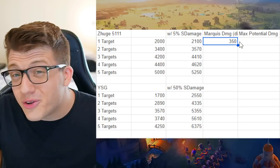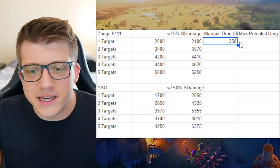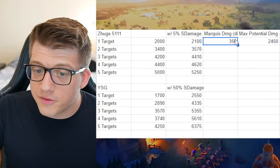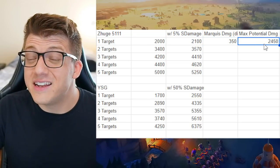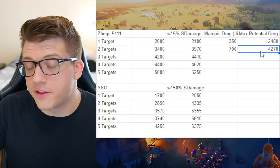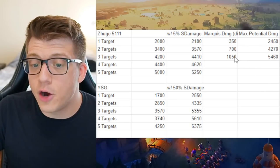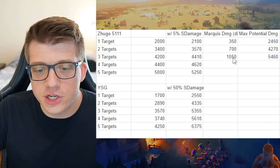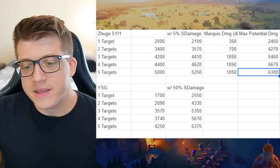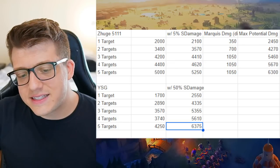If you hit one target, you're probably only going to hit one target with the Marquee effect as well — the max total damage from hitting one target with Zoogliang, accounting for this, is 2,450. That is still lower than Yisongye's raw damage — which is crazy. At two targets, Yisongye is still winning. At three targets, things start to change because we're dealing a significant amount of extra Marquee damage. Revealing the rest of the numbers, total damage output for Zoogliang is 6,300 versus Yisongye's 6,375.